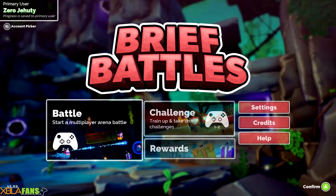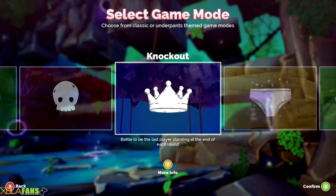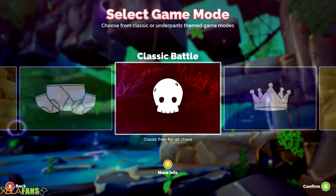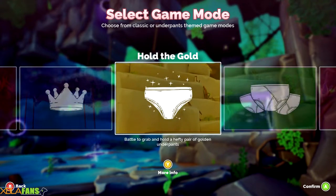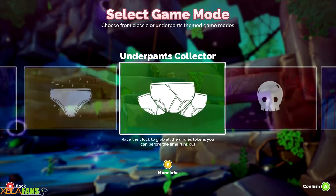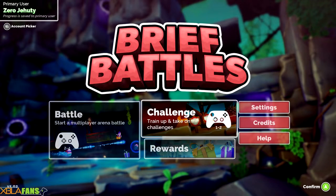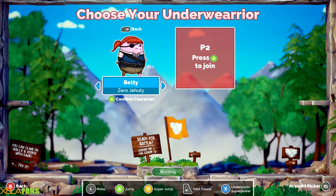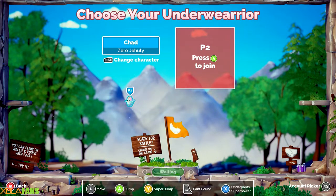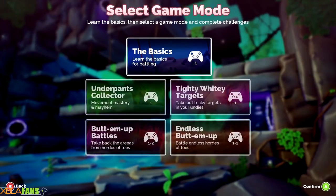I mean, come on, that's funny, right? You also get these fun little power-ups. You have all these different match types like classic battle where you just run around and beat each other up with power-ups, or you butt stomp them. There's also a mode where you hold onto something and get points the longer you hold it, collection mode, and all that kind of fun stuff. There are also little challenge modes if you want to play by yourself or with one other person, which I'm going to show off.